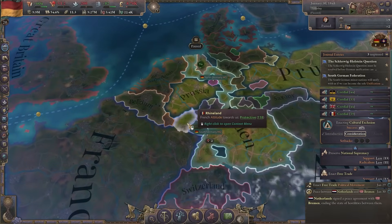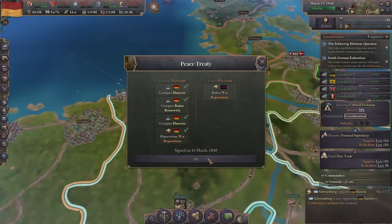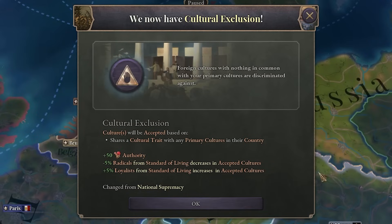The Prussians gave up the Rhineland to the French. You're not having a good time, are you? Let's annex them. I've just cut Germany in half. Now I think it's probably time to chill for a little bit and build up my economy until my infamy goes down. And we finally got cultural exclusion.